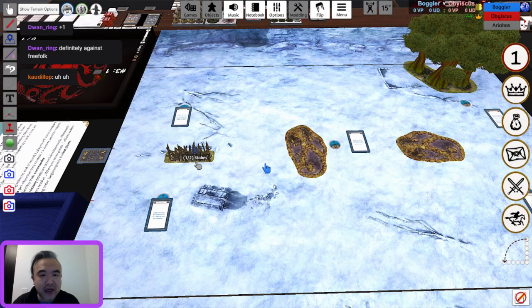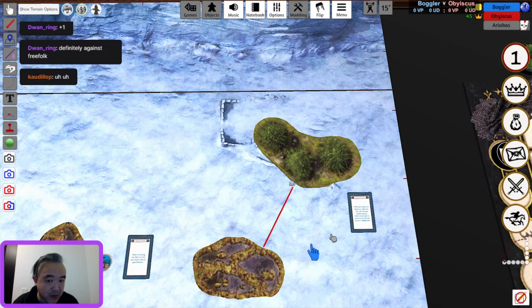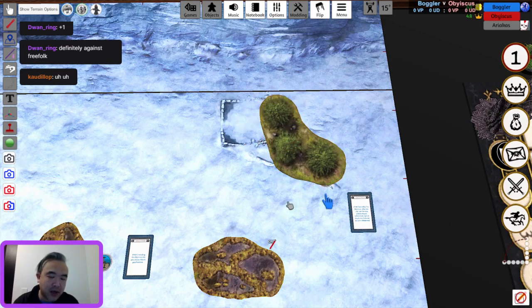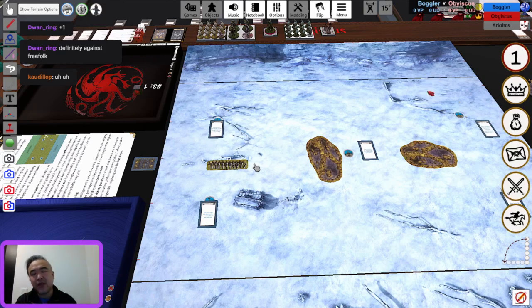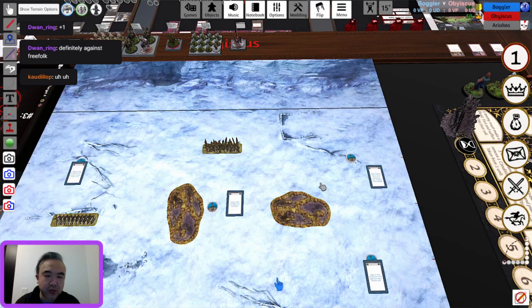The placement reminds me of Tom Tyler's placements — using the forest as a bunker to hide the commander behind, since charging through a forest with the Fortified rule gives plus one to saves. The stakes are great for shrinking the battlefield and making it harder for Free Folk to surround the opponent. Targaryens have a card called Unstoppable Advance that can destroy stakes when needed. The forest couldn't quite fit under six inches so he's chosen another stake to restrict Free Folk movement.